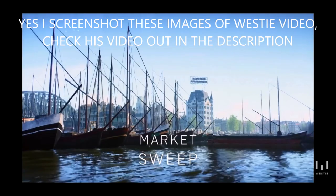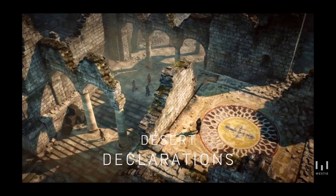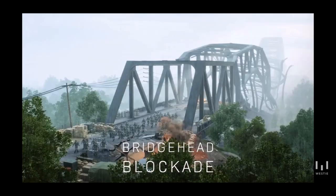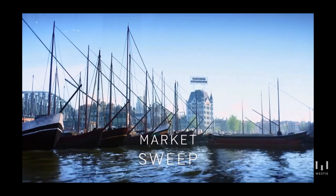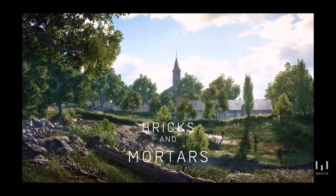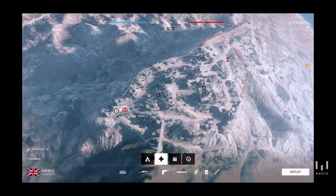We've got Market Sweep on Rotterdam, Desert Declaration on Hamada, Bricks and Mortars on Aris, and Bridge Head Blockade on Twisted Steel. That leaves out Devastation, Narvik, Fugel, Panzerstorm, and Aerodrome. Combined Arms will be released mid-February, around Week 5 or Week 6 in Tides of War Chapter 2.